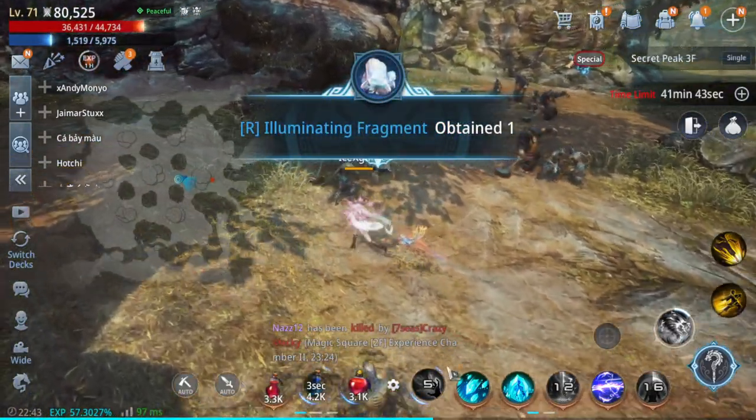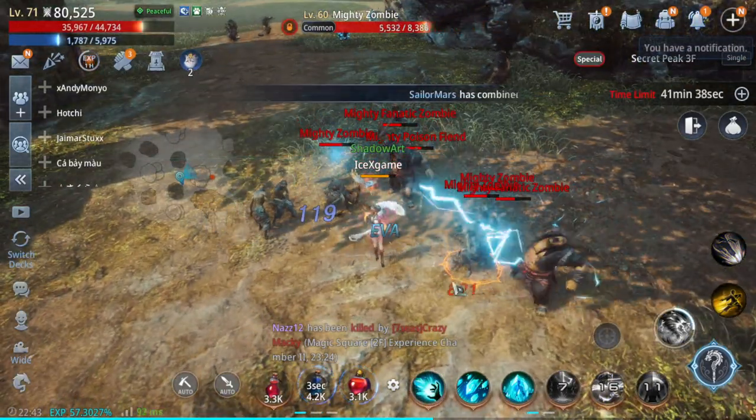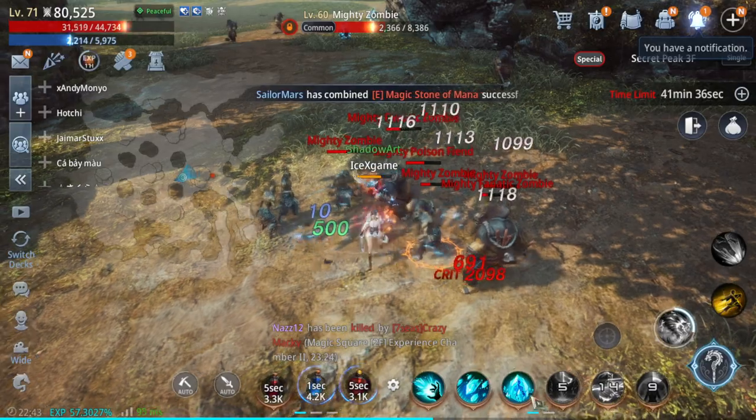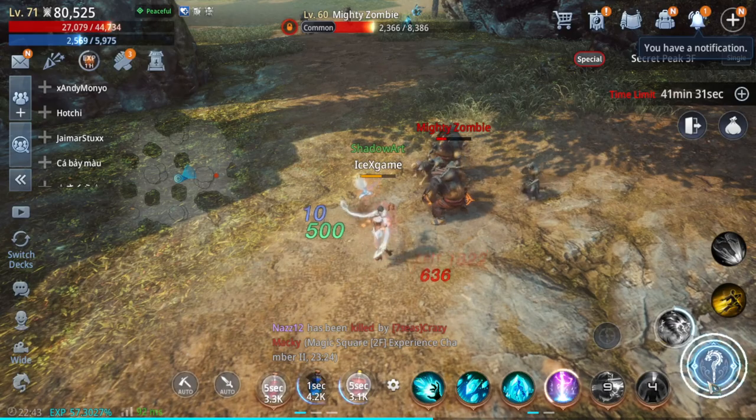You can see the difference here — I'll show you. Two thousand plus, which is very low. If we add this item, it's going to improve a lot.